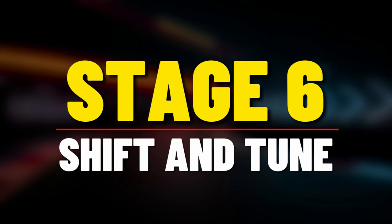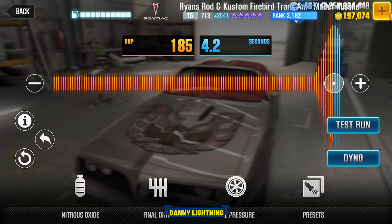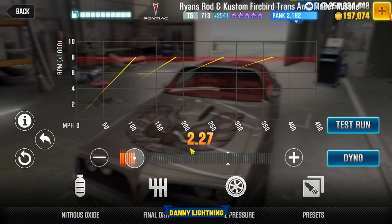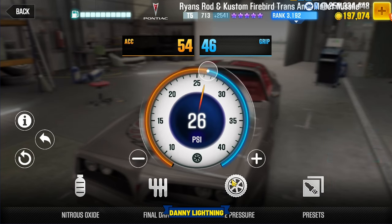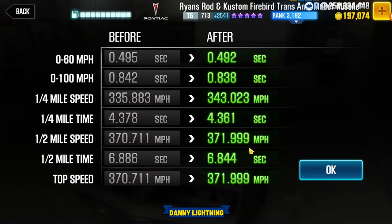When you have the car 100% maxed out, this is the way we're going to shift it, tune it, and drive it. It's nitrous at 185 and 4.2, final drive 2.27, tires on 26 PSI with a 54 and a 46 up top, and that's going to give us a dyno of a 6.844.